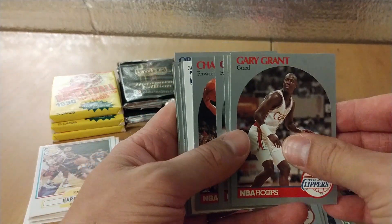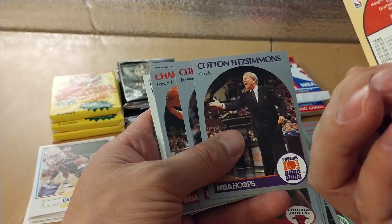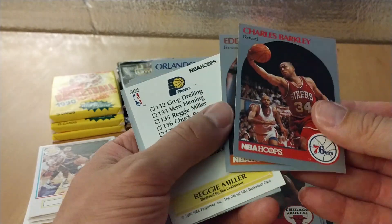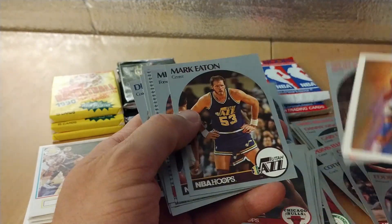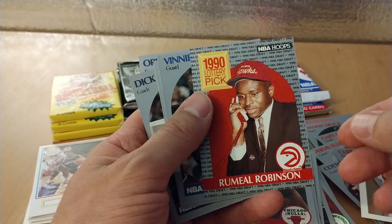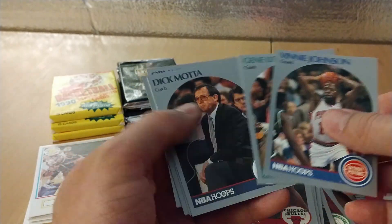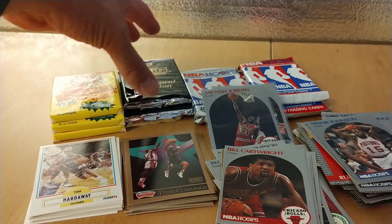With series two you can end up getting the same cards as series one, except there are chances of getting cards like number 438 and up. Charles Barkley! And Reggie Miller! The cool thing with series two is you get these draft lottery pick rookie cards, and the only really good one is Gary Payton — you get the Glove, and that's good.